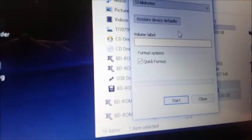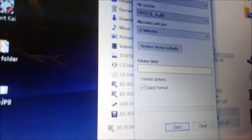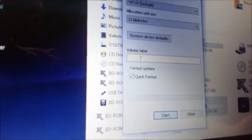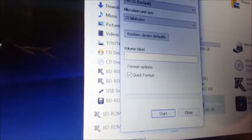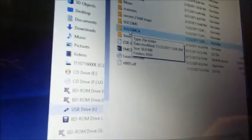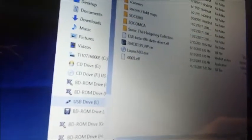Once you format it — quick format, whatever you want — leave everything the same. You can name it 'PlayStation Flash Drive' or whatever; the name doesn't matter. Hit Start, let it run, hit OK, and close. The files are also in the Facebook group — I'll put that link in the description too.